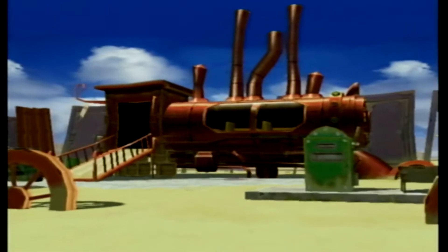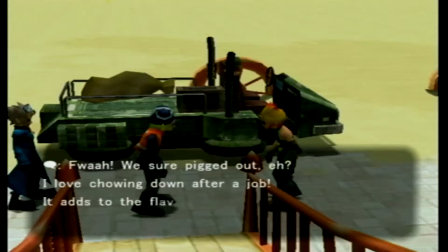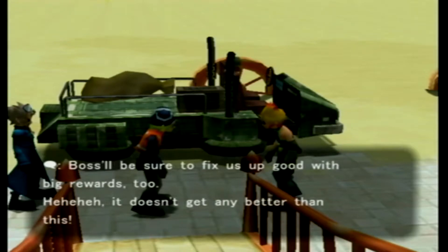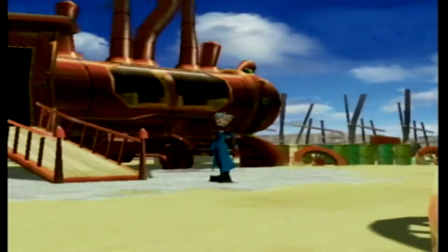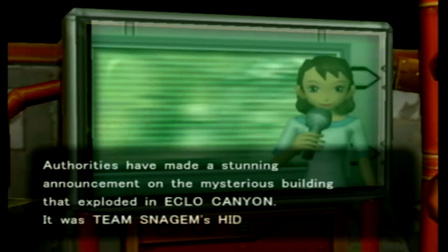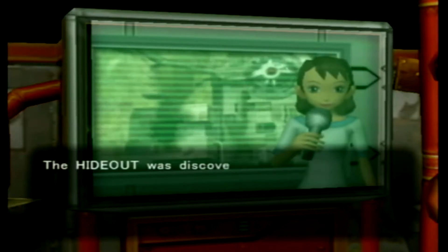This is the Outskirt Stand — these are our criminals who are obviously terrible at being criminals. One guy is wearing underwear on his head and another's wearing speedo goggles. You pop in here, this is your first little area to run around. We get a news report: authorities made a stunning announcement about an explosion — so Team Snagem, those jerks.